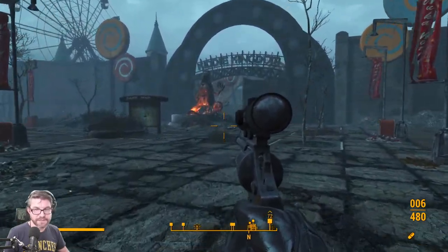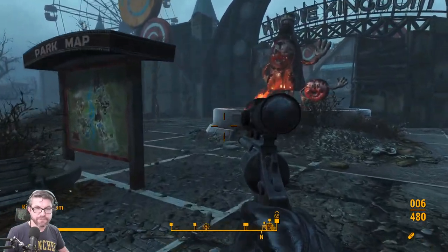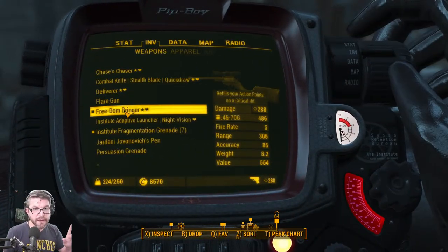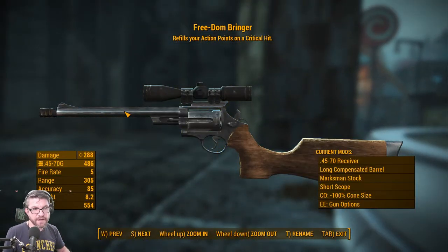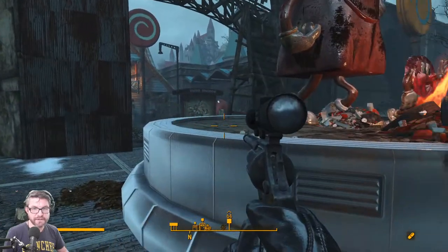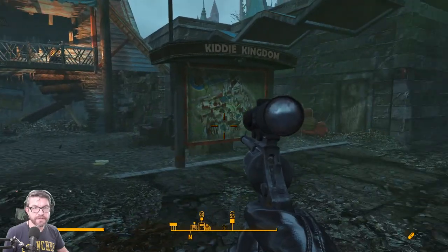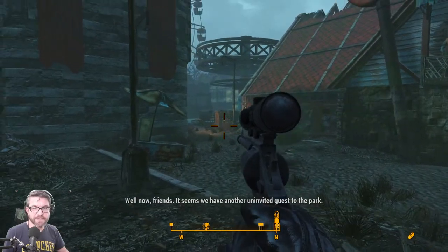Let's see how far the Freedom Bringer gets us — how far does a revolver get us? I messed with it — see how our fire rate is down to 5 from 85 with that advanced dual-action receiver? I realized the Degenerate Dak attachment pack lets us rechamber this thing in 45-70. I had a ton of that ammo without anything to do with it, and the damage goes up. So let's just make this more of a dedicated heavy-hitter sniper gun.